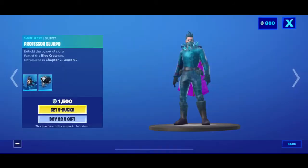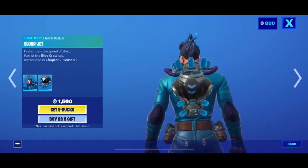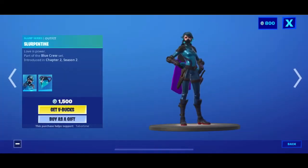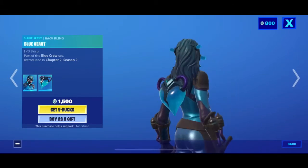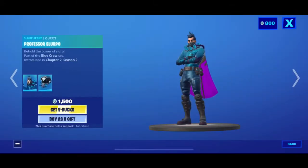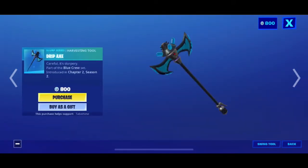Then you have Professor Slurpo — his back bling looks pretty creepy without his eyes. You have the Drip Axe. You have Slurpentine — I meant Slurpentine — and her heart back bling. I like Slurpentine more than Professor Slurpo; she looks better.